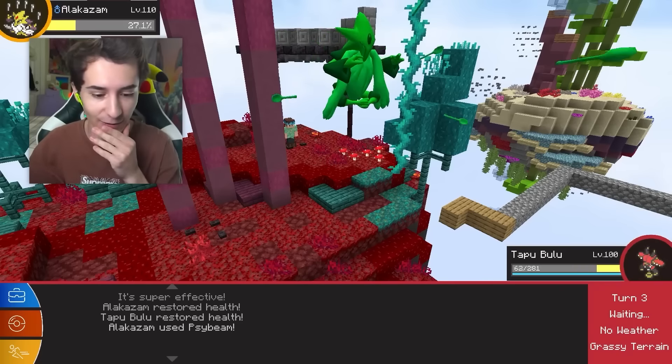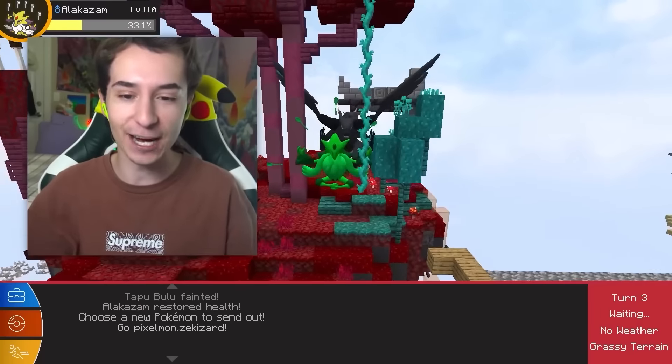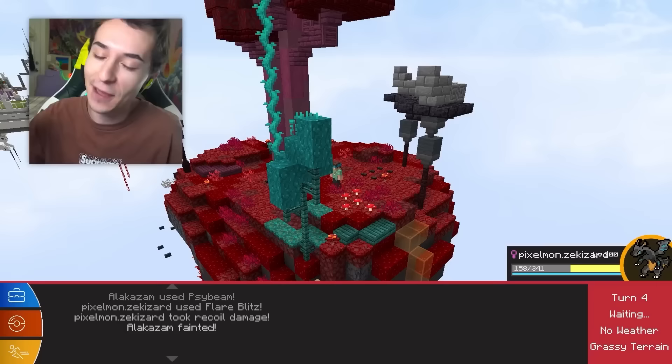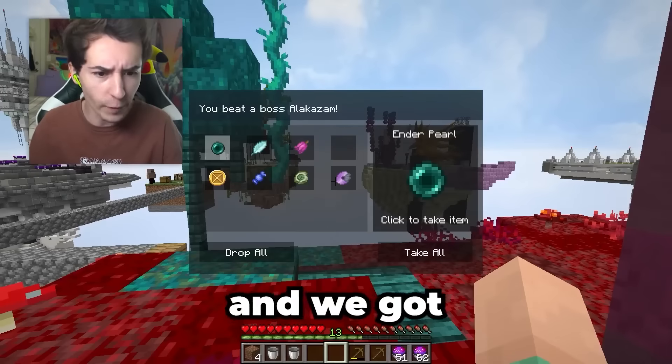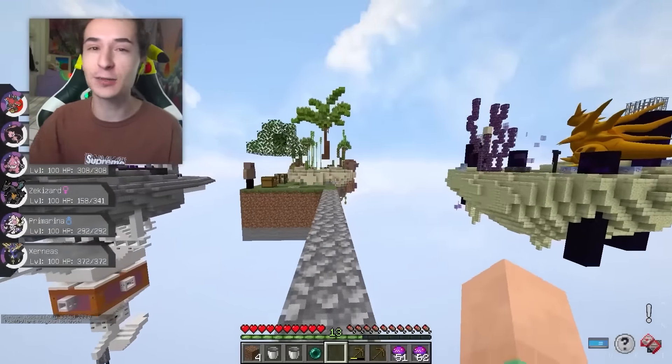Unfortunately, it did not kill. Can we maybe live? Tapu Bulu goes down. But can our Zekrom Charizard Fusion save the day? Flare Blitz takes down the Mega Alakazam boss! We got an Ender Pearl — we could use that to teleport. With that, we have defeated our first Mega Boss. Let's get some more Cobblestone and move to the next one.